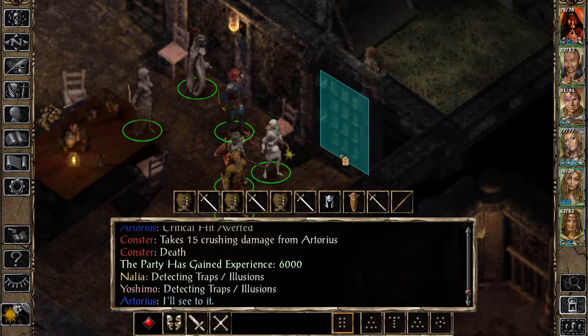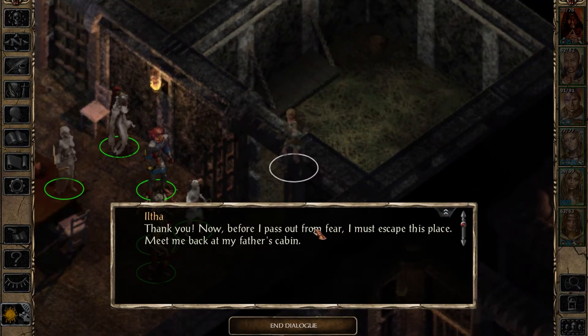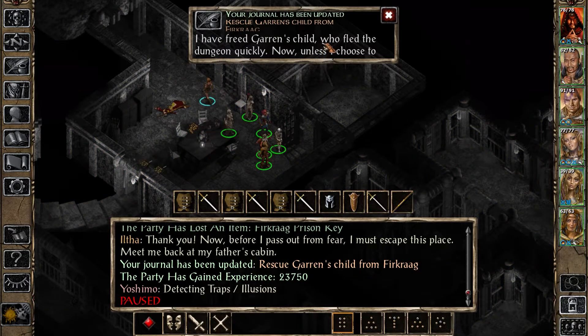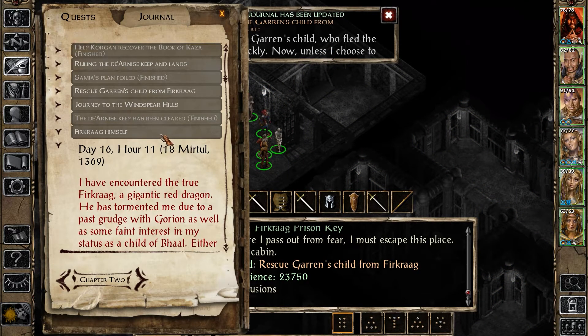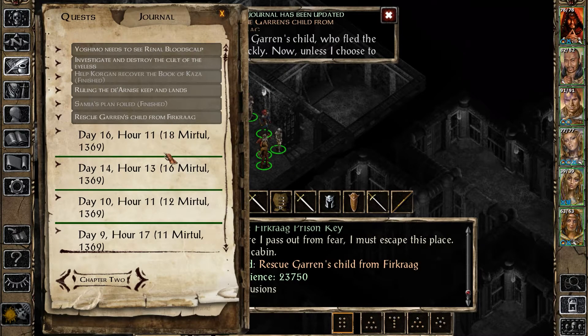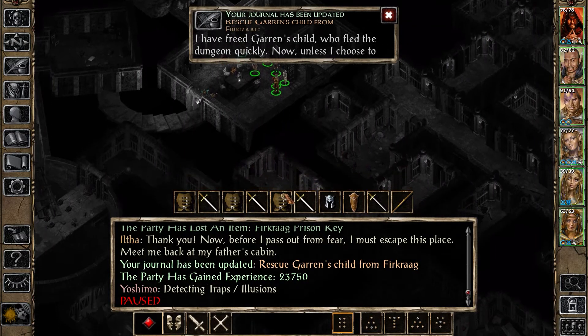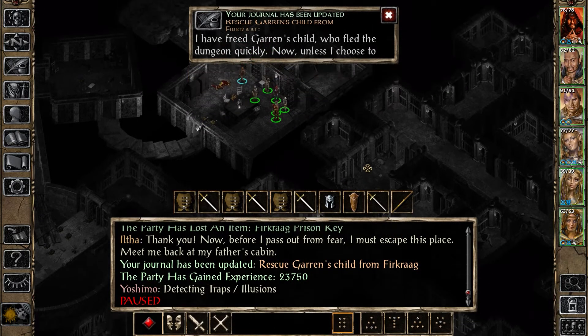Let's rescue you! 'Iltha, thank you - now before I pass out from fear, I must escape this place. Meet me back at my father's cabin.' Of course, of course. 23,000 XP - nice! I freed Garren's child, who fled the dungeon quickly. Now, unless I choose to face Firkraag himself, I should return to Garren's cabin as well. My mission here at least has been completed. Well, I certainly don't want to face Firkraag right now - I guess I could give it a shot.